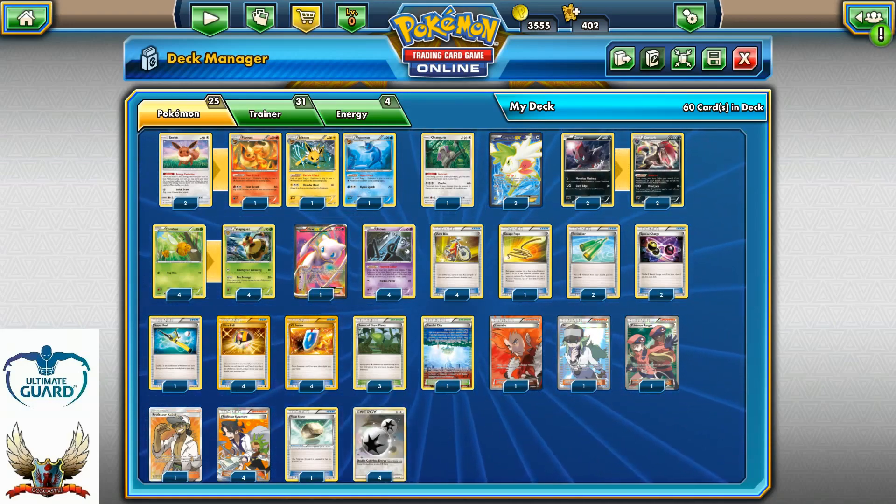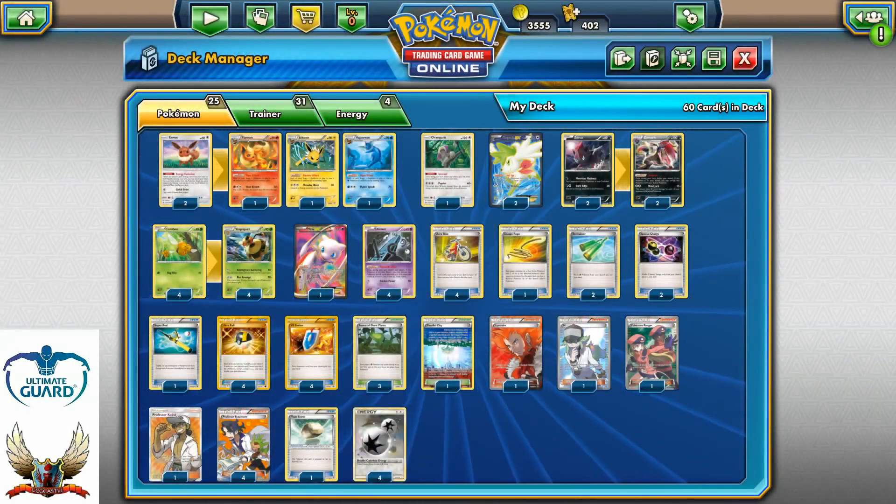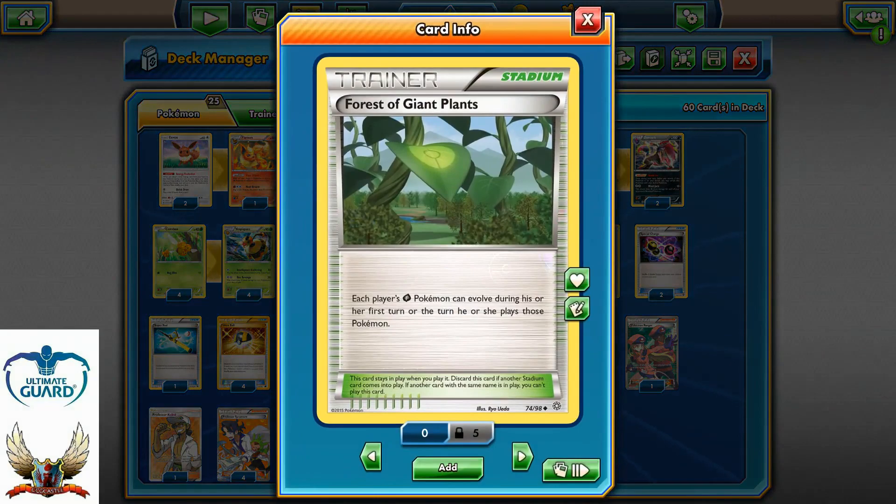If you're going up against Vileplume or item lock on turn one, a single Hex Maniac won't change things too much — that's just my personal opinion. It's a single card out of 60, so it also needs to be drawn, and if it's prized, it's prized.